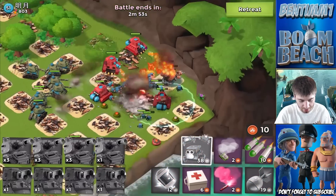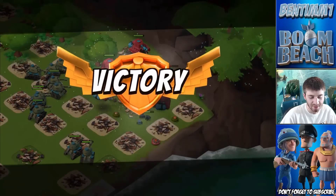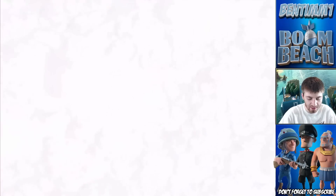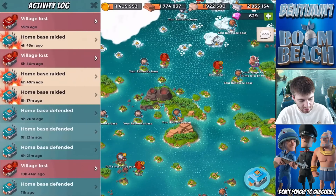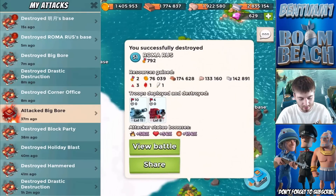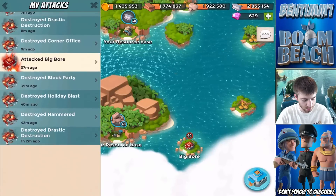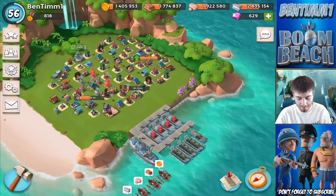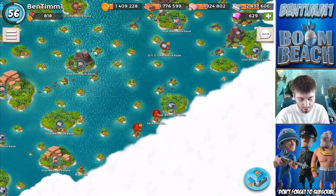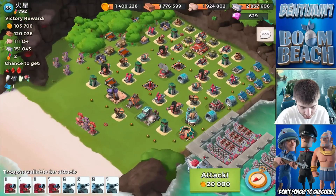We're just dropping the scorchers and critters. No crazy stuff. It would be wild if the scorchers were the same size as the critters but just as strong. Crystal time! It's about time - it's been so long since I got a crystal. Except for this last attack right here - crystal and prototype. So these last two attacks: double crystals, this one and a prototype. All these other attacks before - nothing. The last three or four days I've got nothing.